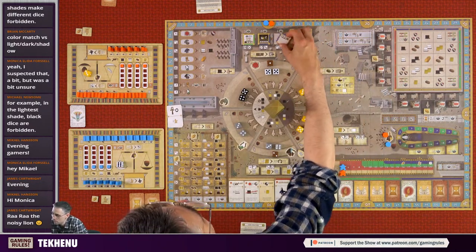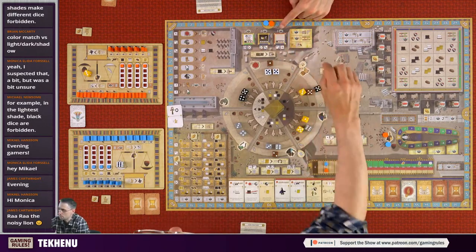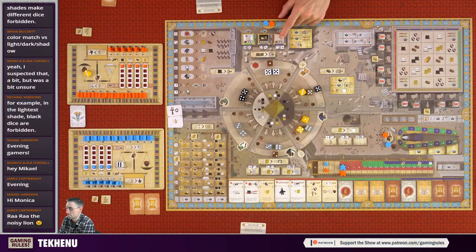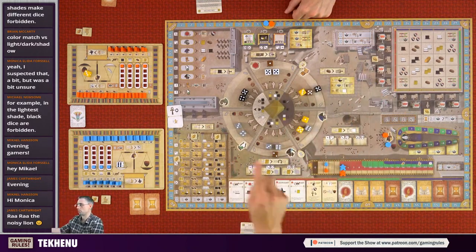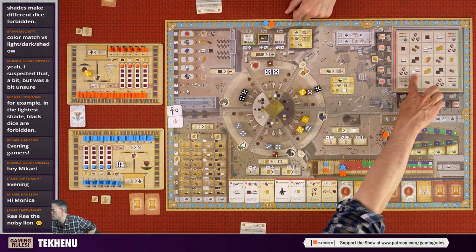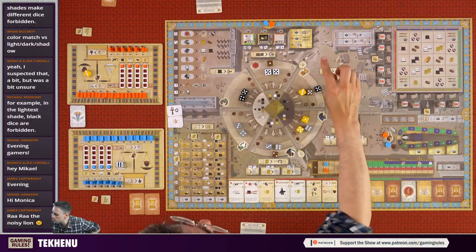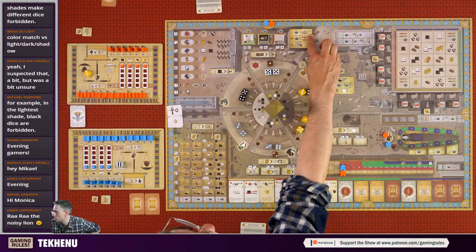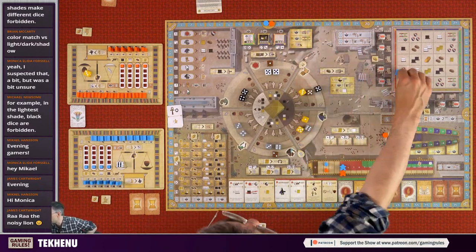The cost to build pillars is printed on the foundation tiles - three limestone, four limestone, or three limestone and a granite. You place the pillar and foundation together as one action - not separately on different turns. You also get the bonus of the space you cover over, and extra points if there are buildings in the same row or column as where you place it.